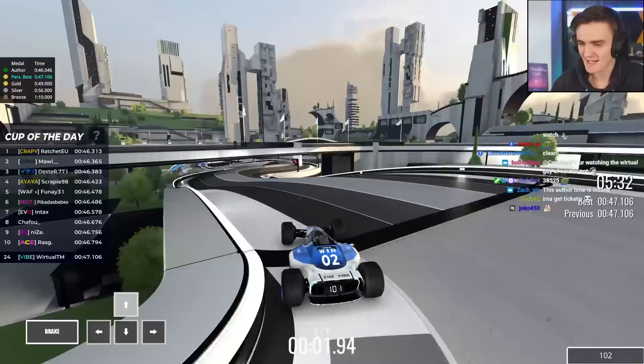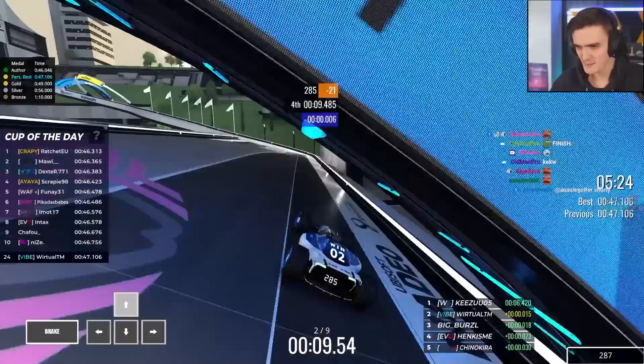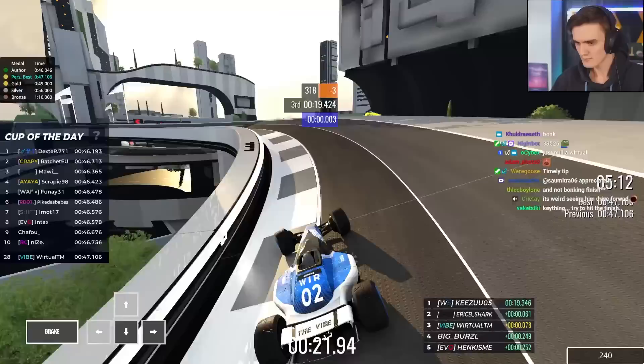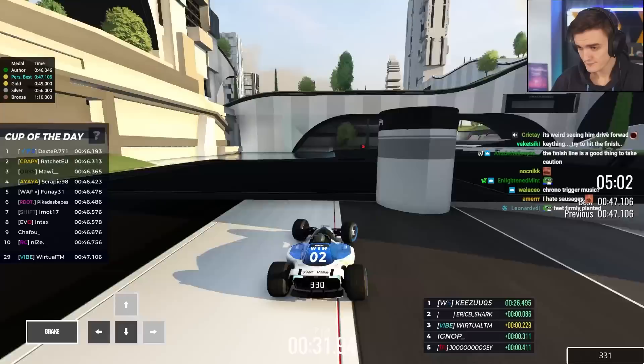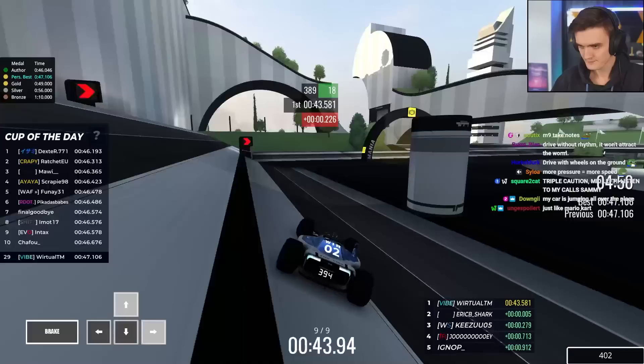If you're playing along on the map, some key things to focus on are reducing airtime on sausage blocks — that's basically where you lose time to the top players. Always try to drive with the wheels firmly on the ground everywhere you can. If your car is jumping anywhere it's bad, because if you're in the air you're not accelerating. So try to stay around the middle — the flattest part of the block.